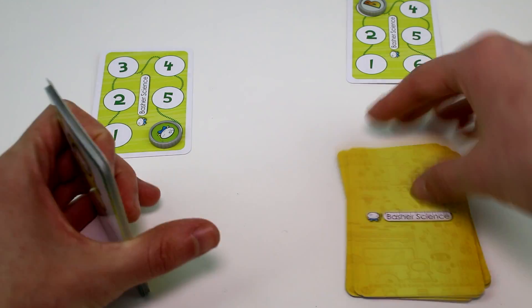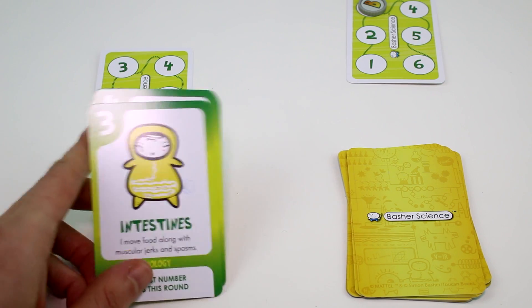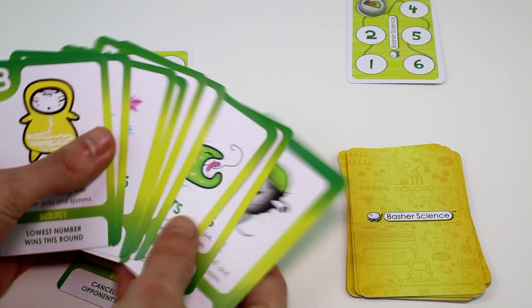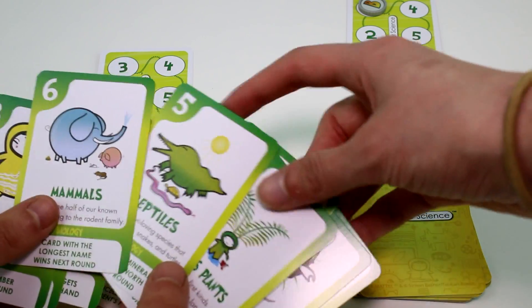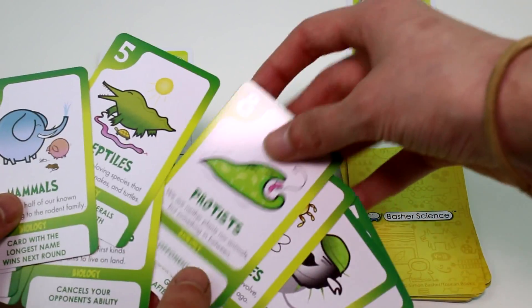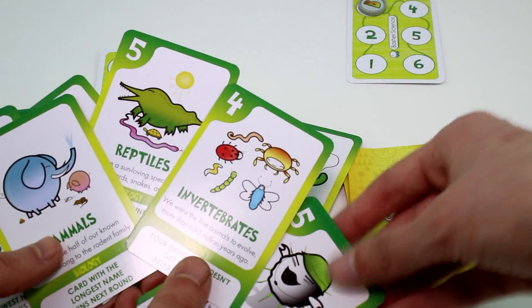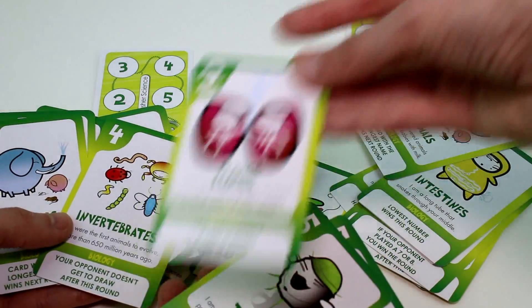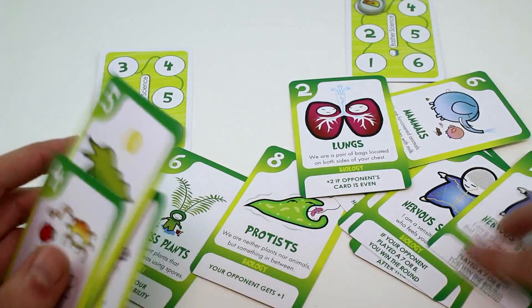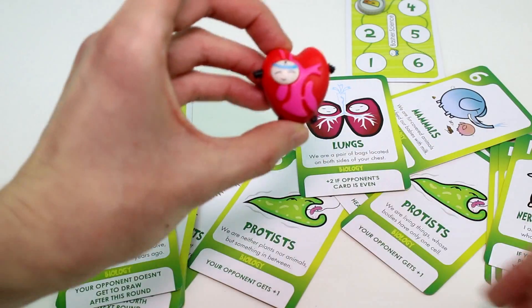This is so cool! It would be so much more fun with a bigger deck — the more figures and packs you get, the better it works. These cards are so cute, I love the illustrations. What's your favorite card? I like the protists and the lungs. I love reptiles, mammals, and invertebrates. The lungs are great — they're so funny. And here's the little heart figure we got in this pack.